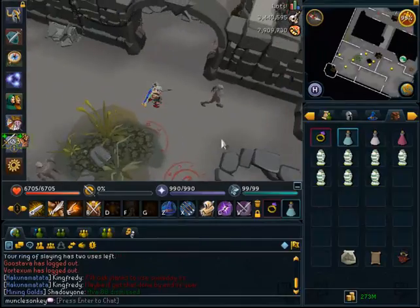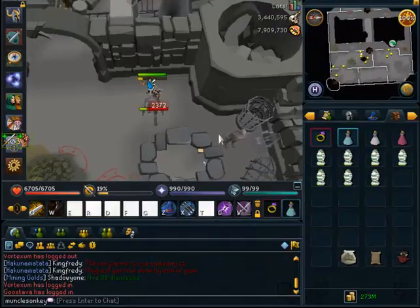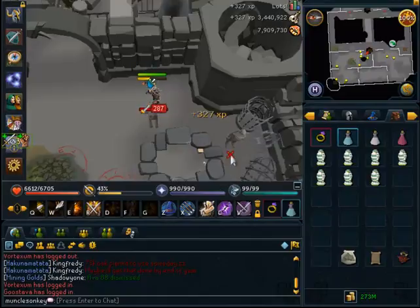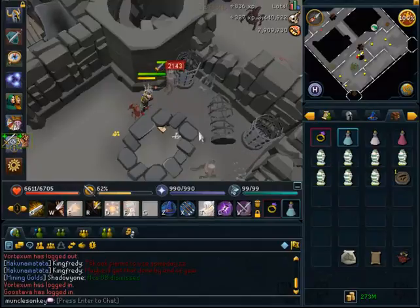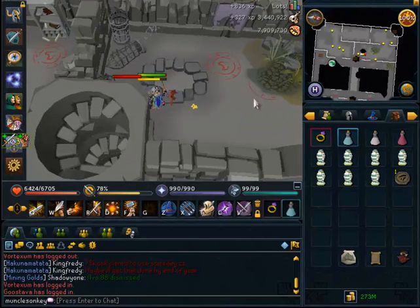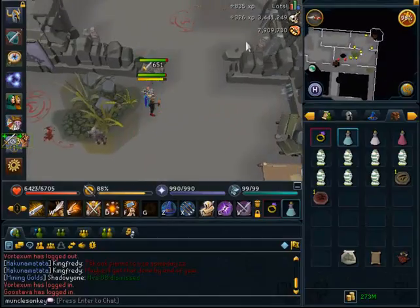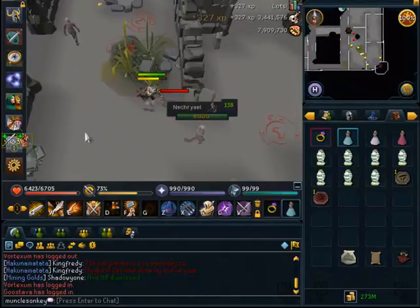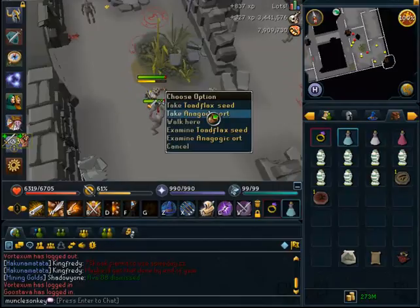Necrials don't have a very good unique drop — they drop Rune Boots, which at the moment are worth about alch price, around 7.5k on the GE. However, they do drop a fair amount of seeds. If you aren't banking the Ashes, I prefer using Infernal Urns because you kill these things so fast that you have to leave a lot of Ashes on the ground — your Yak can't bank all of them anyway because of how fast you slay them. Also worth noting: Necrials have an extremely high drop rate for rare drops from the rare drop table, especially if you're wearing a Ring of Wealth.